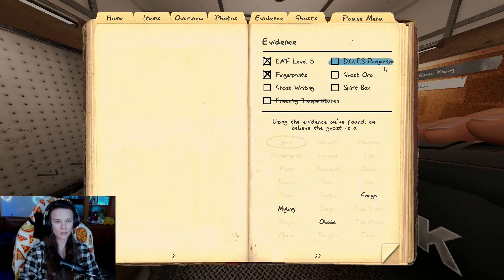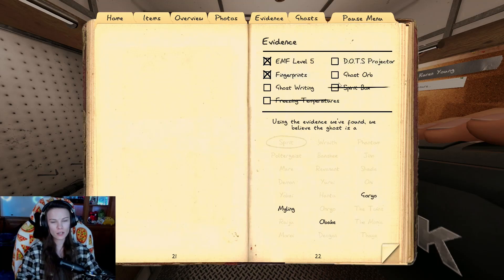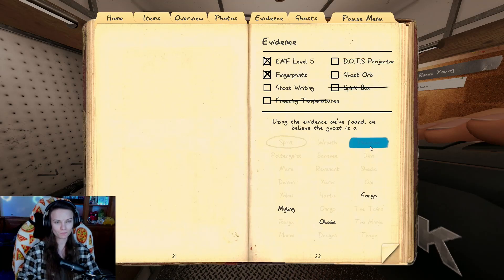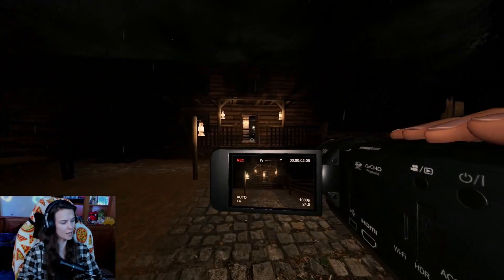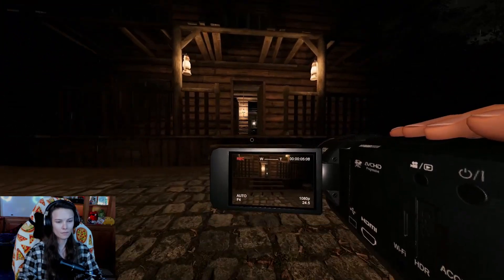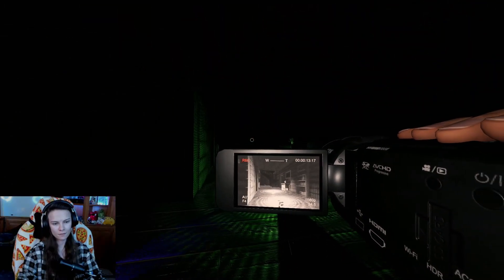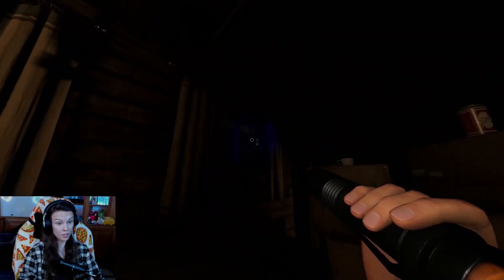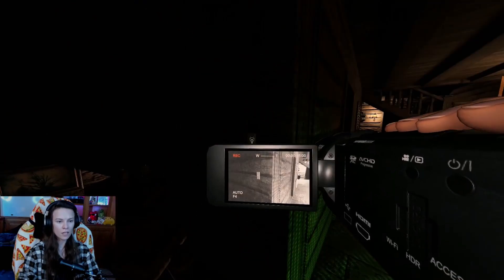Let's do that. I'll just set up another camp. We're not getting freezing in there. I didn't get spirit box. Ghost writing - ghost writing would matter here. If we can get ghost orb we can get dots. So let's see if we can rule out ghost orb, then we're out on Obake. Might need to get a hunt, hopefully not. You bonked the window - you bonked another window. You bonked that one, did you bonk this one? You did - you bonked both of them!